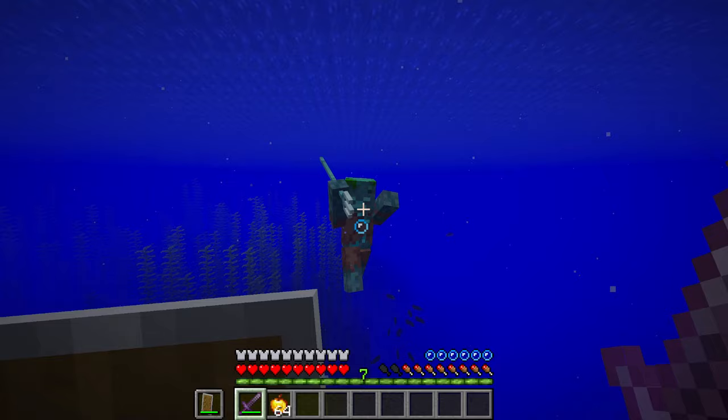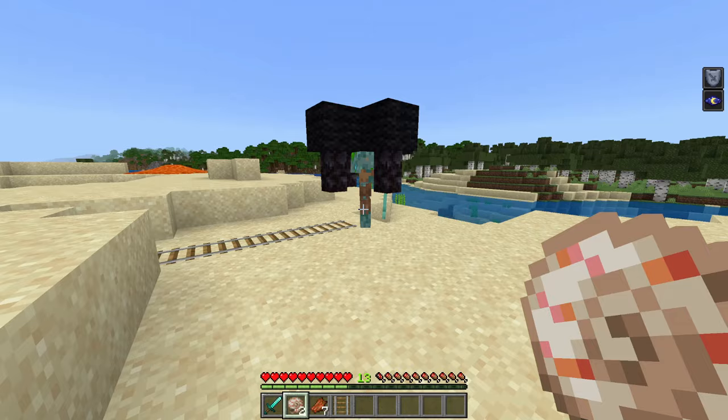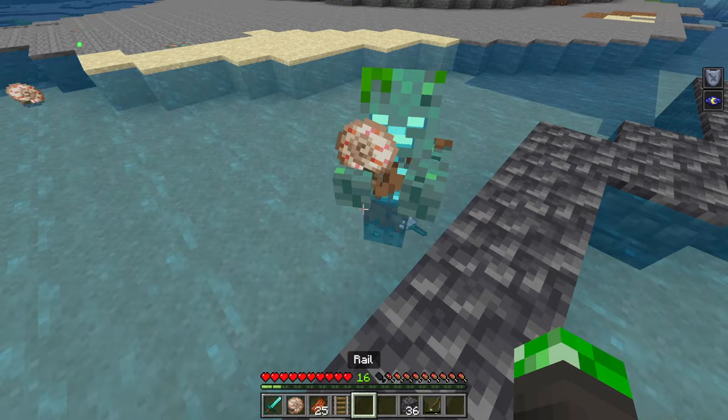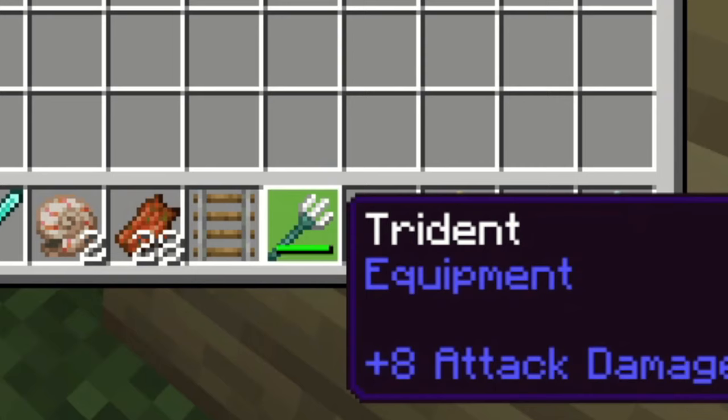First one: getting a drowned to drop their trident is quite a difficult task, but in Bedrock Edition, there's a hack that guarantees you get their trident every single time. First, set your difficulty to hard. After that, find a drowned zombie holding just a trident and that is not currently attacking anything. Simply throw a nautilus shell at them. Most of the time, as long as you're on hard difficulty, this will cause the drowned to pick up the shell and just drop the trident for you to collect. And the best part — the trident that it drops will always be at super high durability.